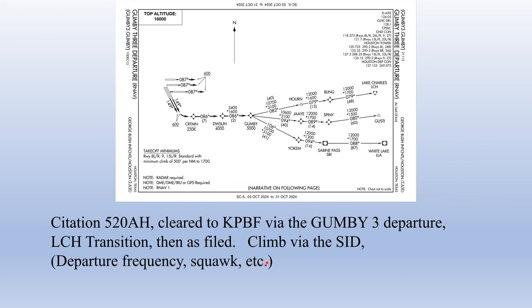'Climb via the SID.' They give us the departure frequency and squawk. This clears us to comply with all the altitude restrictions on the SID and climb to and maintain 16,000 feet once we're past Gumby.